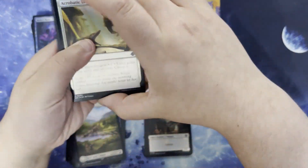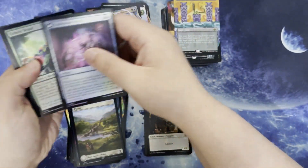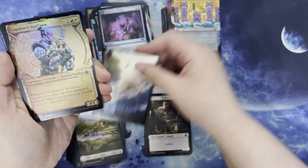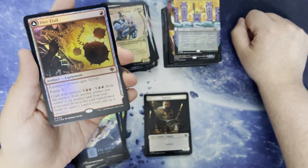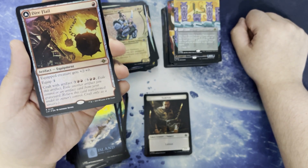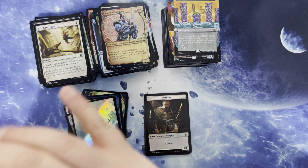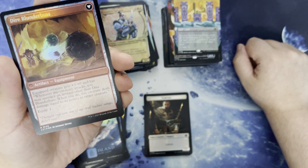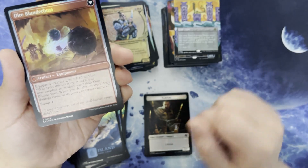Last pack. Skipping the commons, skipping through the uncommons. Pretty Island. Kaproki Sunhorn in the alt art. Dire Flail. One red for an artifact equipment. Equipped creature gets +2/+0. Equip for one, and you can craft with an artifact for 3 and 2 red, where it becomes Dire Blunderbust — equipped creature gets +3/+7. Whenever this creature attacks, you may sacrifice an artifact other than the Blunderbust — when you do, it deals damage equal to its power to target creature. Equip for one.